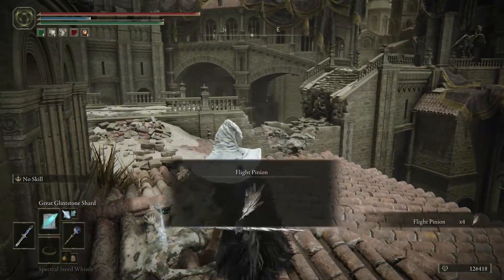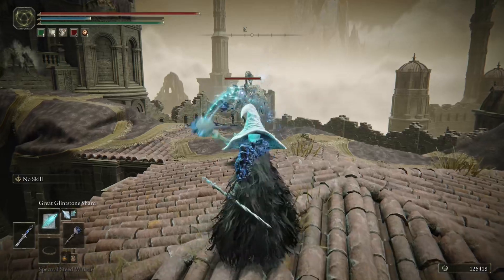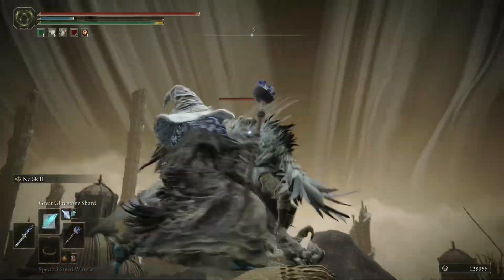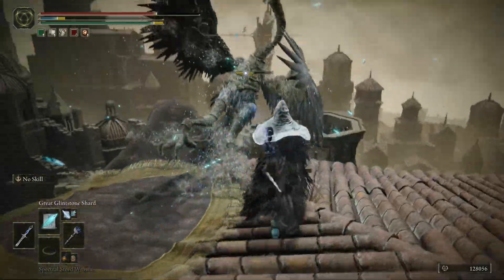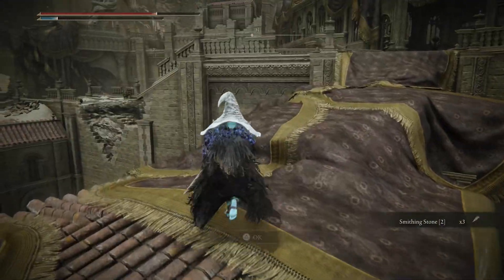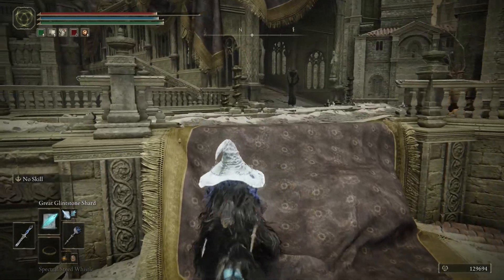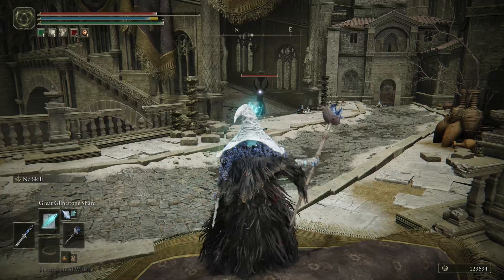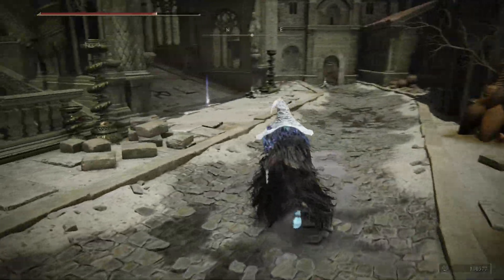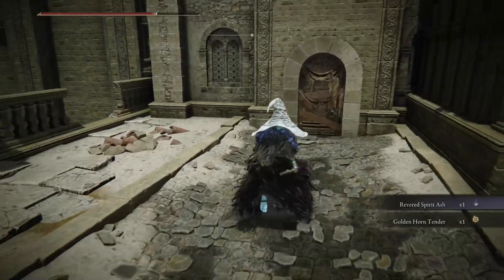That ain't gonna hit that one. Flight Pinion. Can I sneak up to it and just whack it twice? Yep. Die. A couple of Deathrite birds down. Smithing Stone Two. A lot of this I'm not gonna be too concerned about until it tells me hey, you can summon Mimic Tear for this area — then it gets a little concerning. Oh. The game considers us a boss. Revered Spirit Ash and Goldhorn Tender.